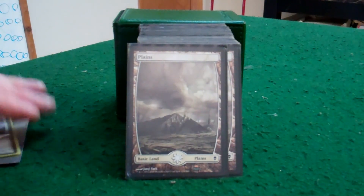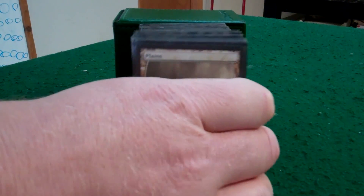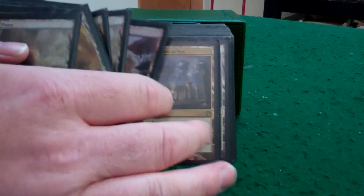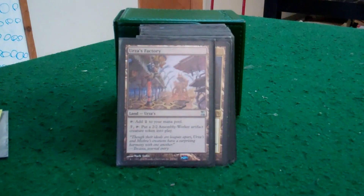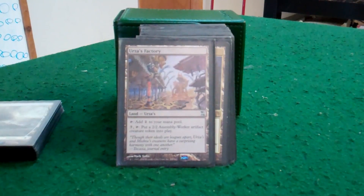Extra sleeves in case she gets shuffled. Then you have your basic lands — all plains. Show off my Zendikar basics: 32 basic lands, just to keep them flowing.